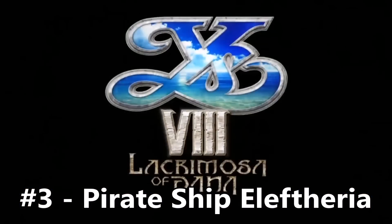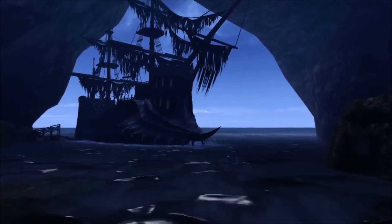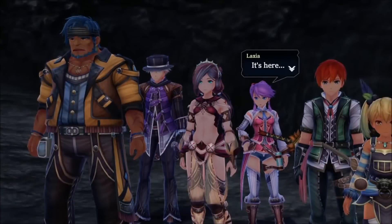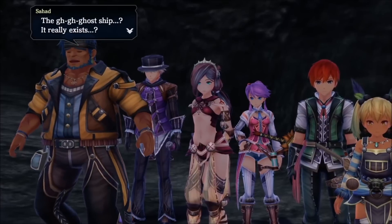Number 3 - The Pirate Ship Eleftheria of Ys VIII. While Adol definitely has a penchant for getting shipwrecked, he normally washes up in some sort of civilization. However, in Ys VIII, he's marooned on a desert isle and desperate to escape.